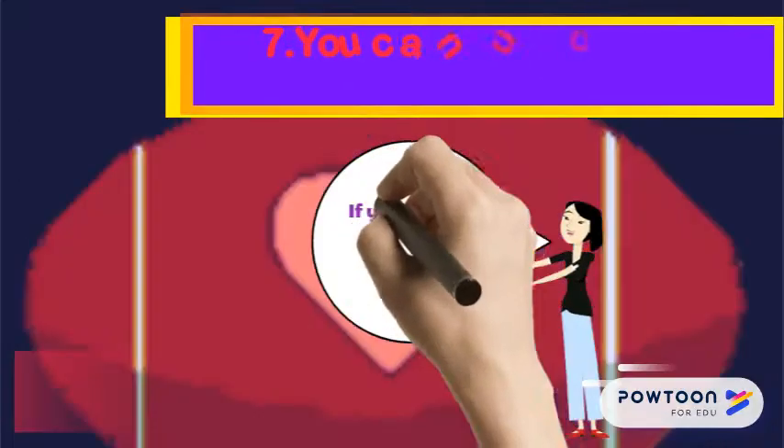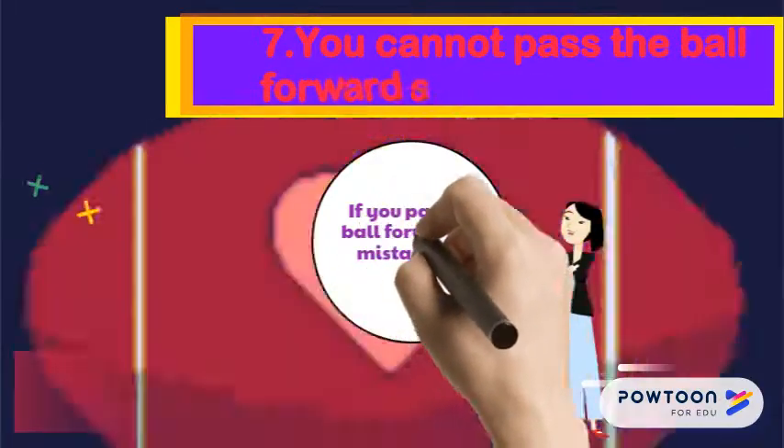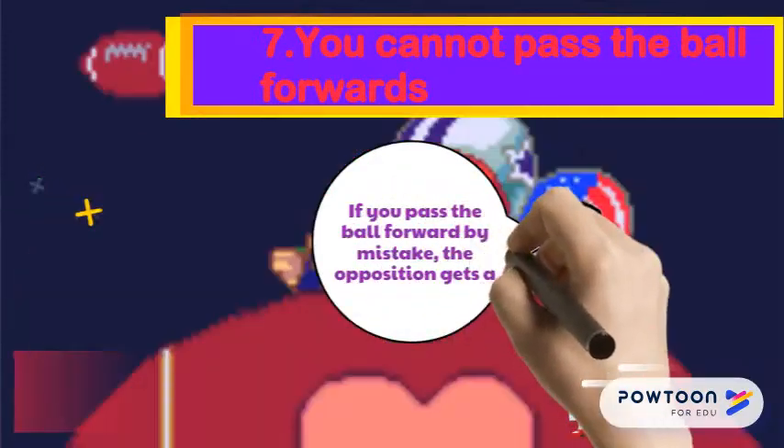You cannot pass the ball forward. If you pass the ball forward by mistake, the opposition gets the roll ball at that spot.